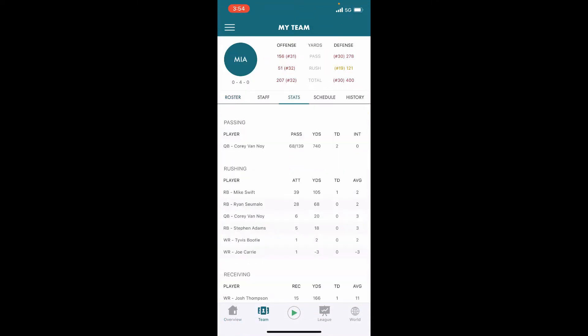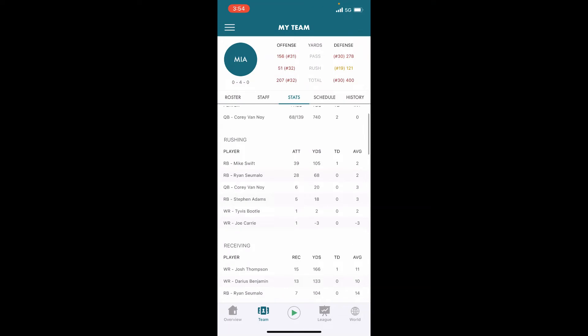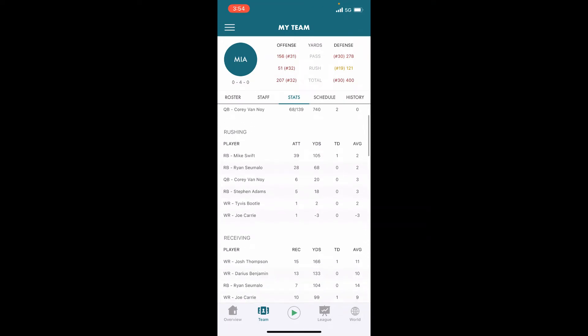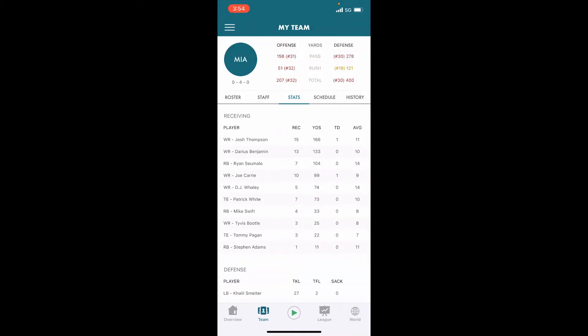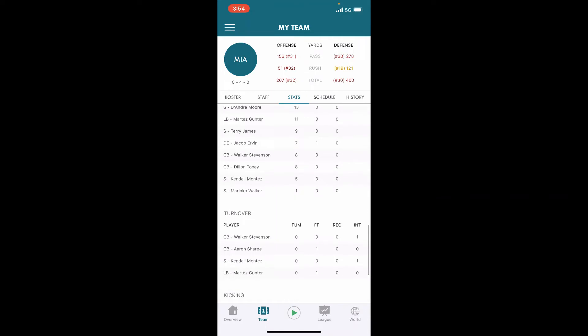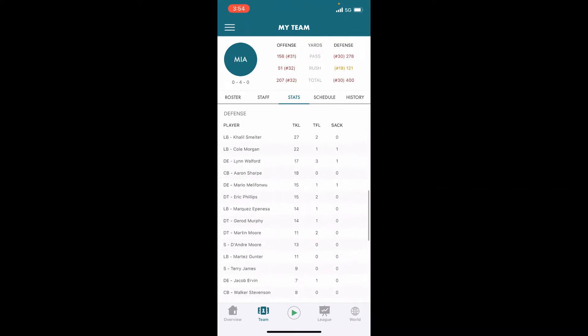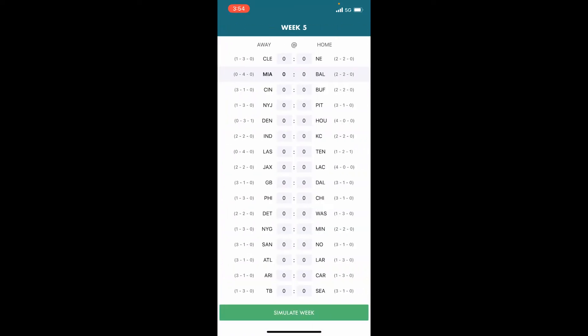Checking out the stats: we are in the bottom half of the league — 30th in offense, 30th in defense. Our rush defense is not too bad but our rush offense at 51 yards a game is not cutting it. Corey Vannoy in four games does not have an interception. Mike Swift at 2 yards per carry, Samalo also at 2 yards per carry. Receiving not great — Josh Thompson leading the team with 166 yards. We only have three sacks on the year. This is a bad team and I expect a bad year.